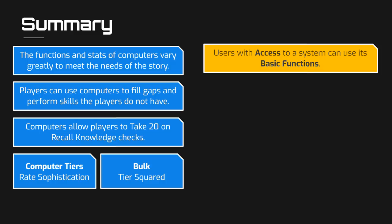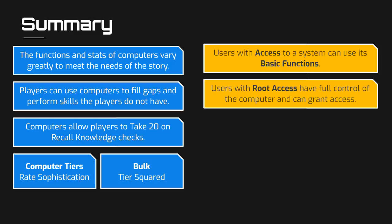They also may or may not be able to control any devices managed by the computer's control modules, depending on if that control module allows users with basic access to use them. Root access is a more powerful form of computer access and can be thought of as admin permissions. If a user has root access, they can use any module, edit any information, and grant or revoke the permissions of other users.